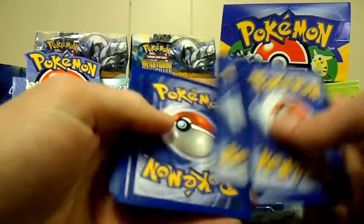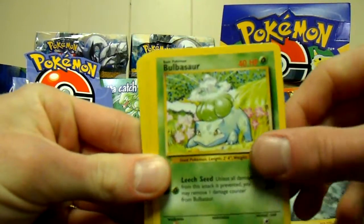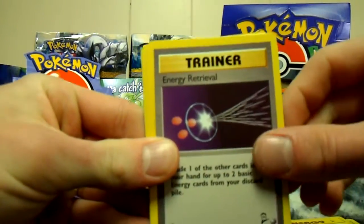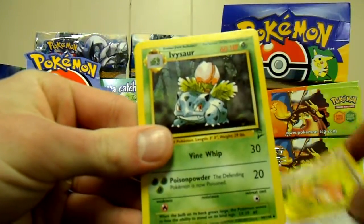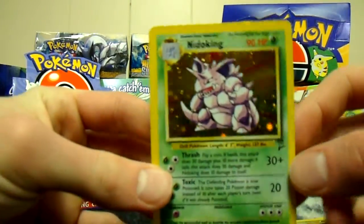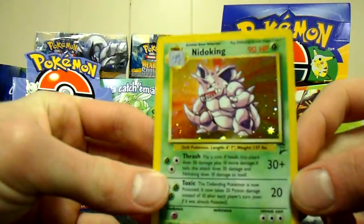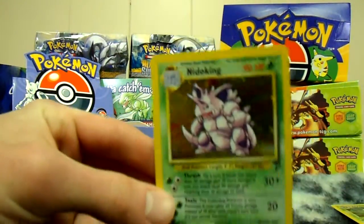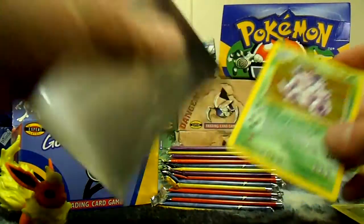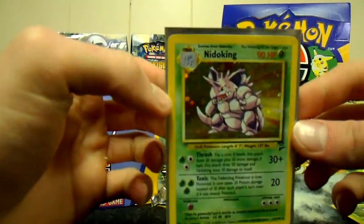Let's see if we can keep on going. We got Bulbasaur, Magnemite, Bulbasaur, Jigglypuff, Switch, Grass energy, Lightning energy, Energy Retrieval, Lickitung, Ivysaur — and just as I'm talking about how we're never going to get hollows for the next 10 minutes, we got a hollow holo Nidoking! That's amazing. The box wasn't in great shape, but these cards are just awesome.